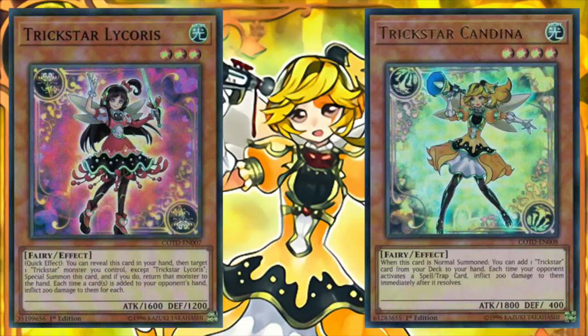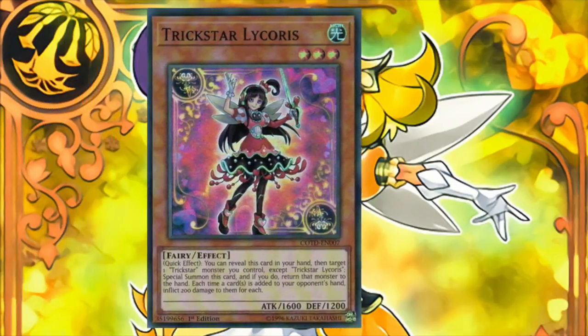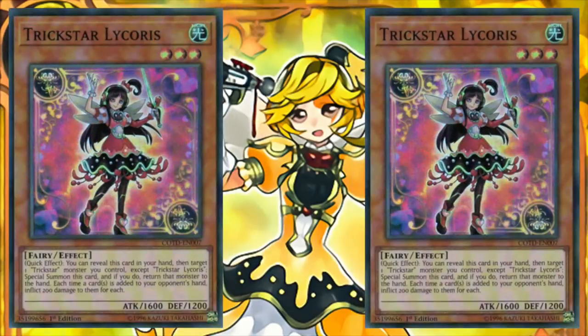And second, Licorice allows us to get in for massive damage by using her effect in the battle phase. Licorice also inflicts 200 damage to our opponent each time they add a card or cards from deck to hand, and that includes drawing. Licorice will typically be our ending play, so that we can preserve Candina for next turn, and also burn our opponent for an incredible amount of damage, since adding cards from deck to hand is so prevalent. One trick with Licorice is that if we have multiple copies in hand, we can target the same monster with all copies of Licorice and special summon them all out onto the field.